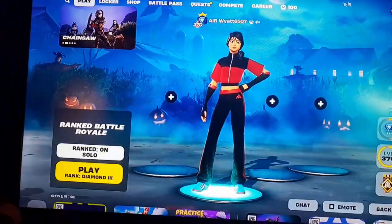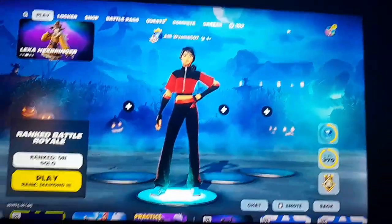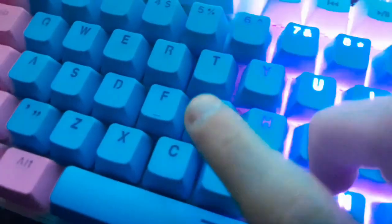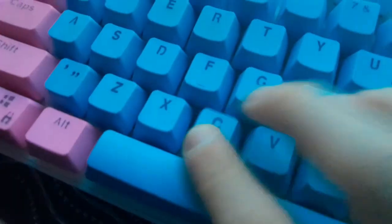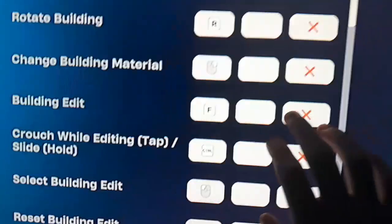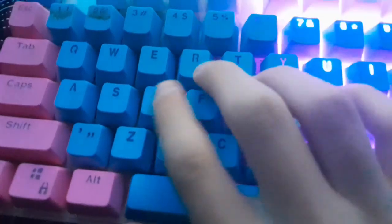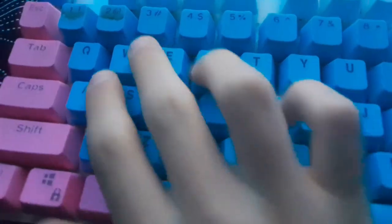What's up guys, welcome back to another video. Today I'll be showing you what the best edit keybinds are. Some people say it's G or C, which is a bit weird, and some people even use keys down here, but I feel like the best building edit key is F, and I'll show you why.